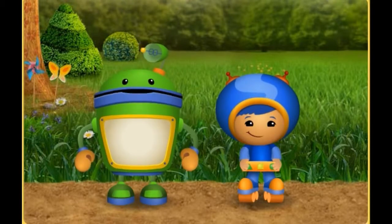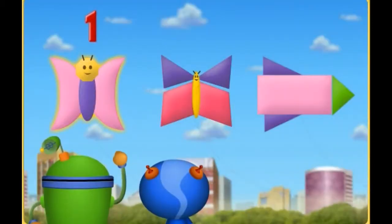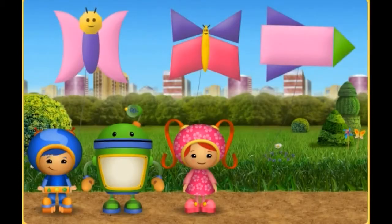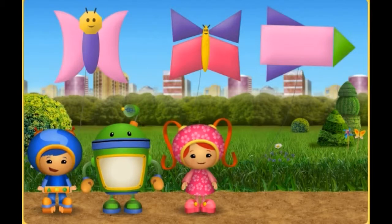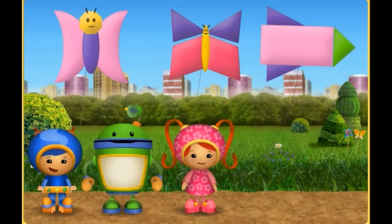Great gizmos! Look at all those kites. Let's count them. One, two, three — three kites! You did a fantastic job! Wow, those kites look great! But I know what will make them look even better — we can decorate the kites with patterns! Umi-Friend, will you help me find patterns in the park? Great! Let's go! See you at the kite festival!